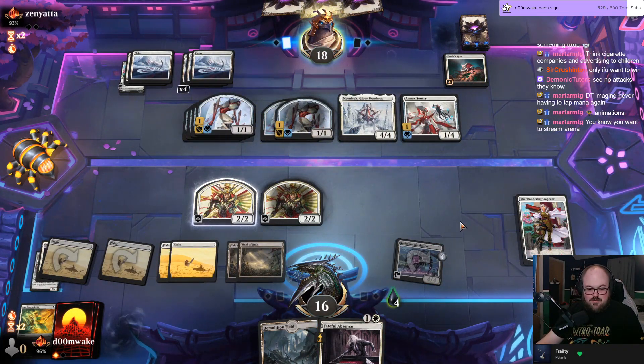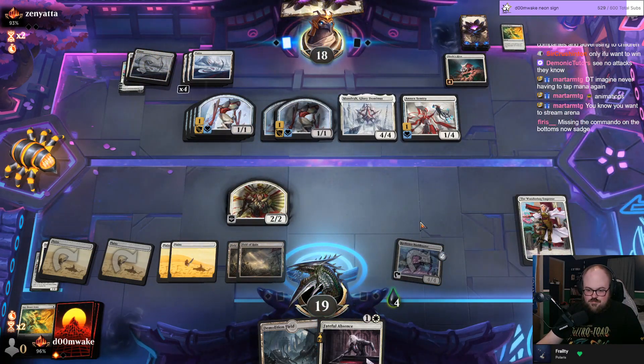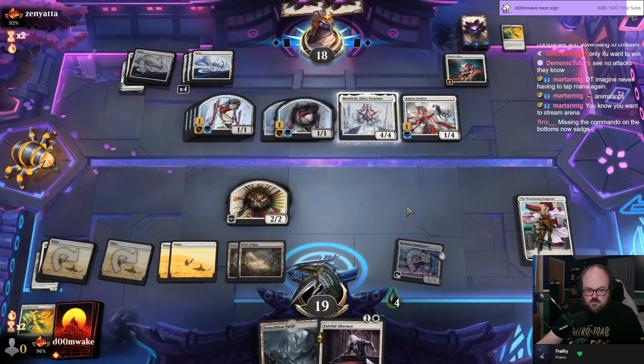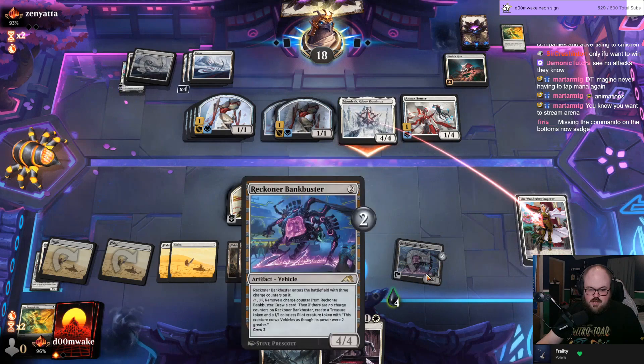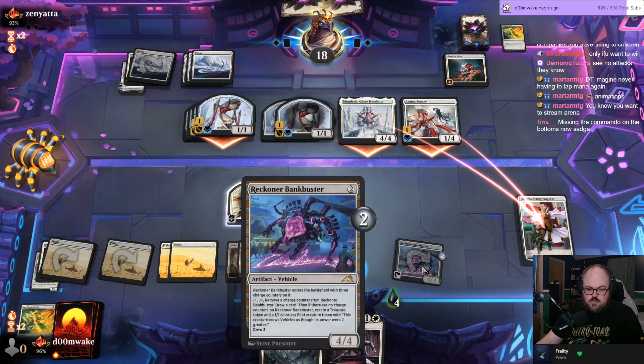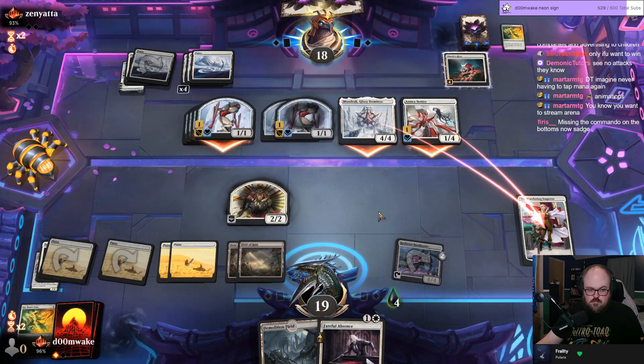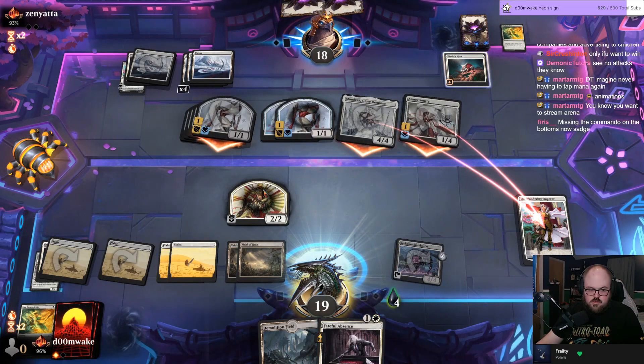Imagine never having to tap your own mana again — you never have to think about it. The Commander would have been so good this game. I decided to keep the Bankbuster over the Commando, which I think was correct because I was on six cards and felt like I needed the Bankbuster to generate cards when already down a card — but maybe that was just a mistake.